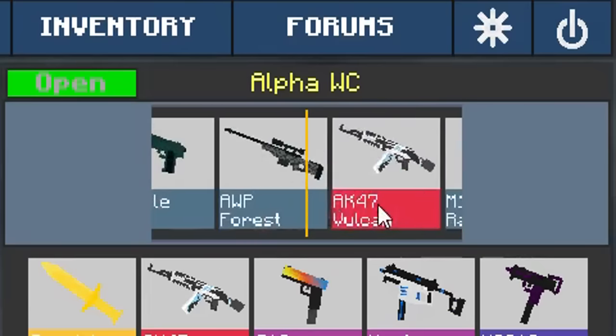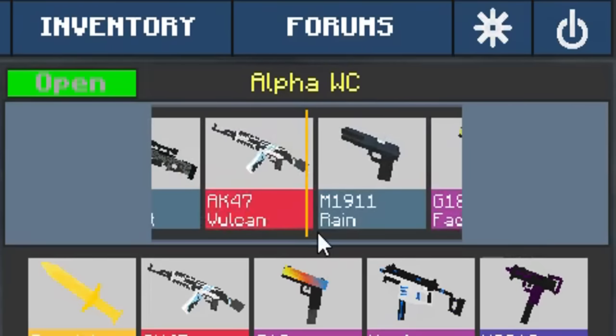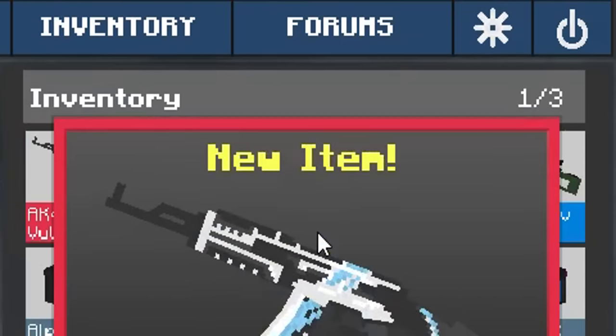Let's go to the Vulcan! No! I got the Vulcan! I got the Vulcan! Let's go! $100! Wait, $50!